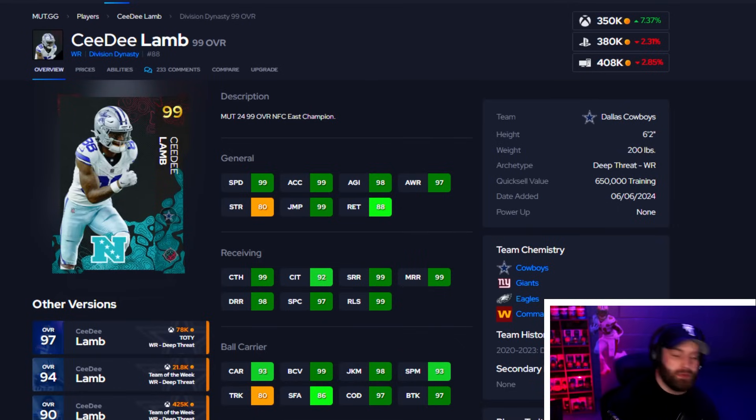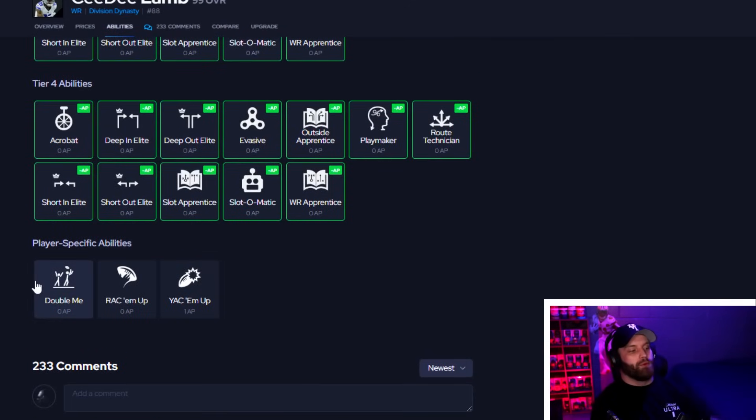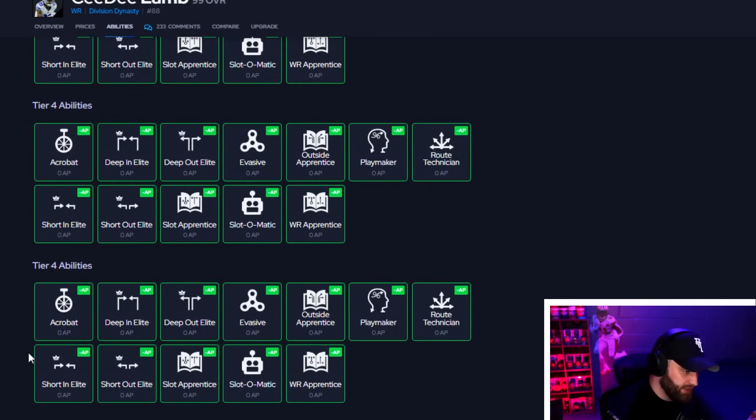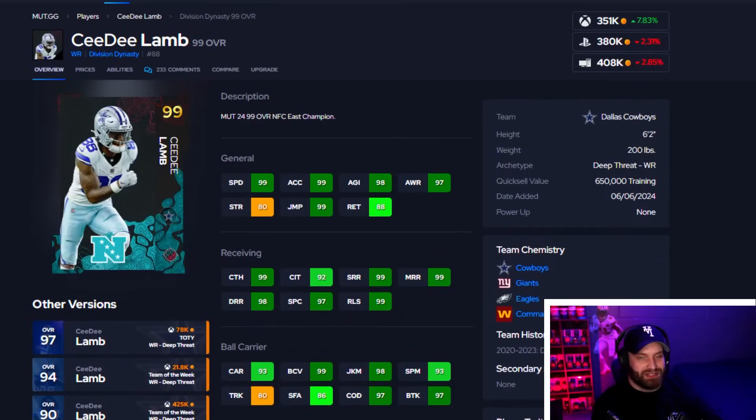At number 4 we got CeeDee Lamb. The bottleneck meta is everything right now — you need X-factors to beat it, and only a couple of wide receivers counter them. CeeDee gets Double Me and Rack 'Em Up in Max Security built in as zero AP, so he's going to run right past the bottlenecks — or at least have a much better chance than receivers without it. On top of that he gets amazing abilities like Route Tech and Evasive. CeeDee Lamb has to be on the squad.